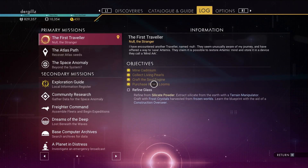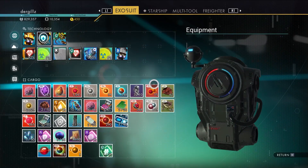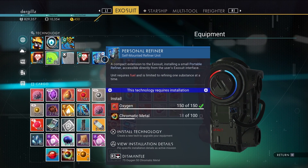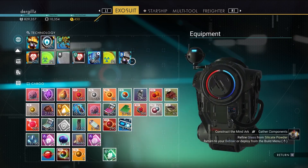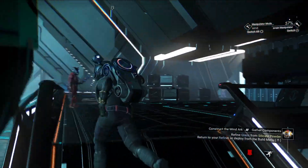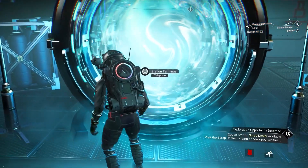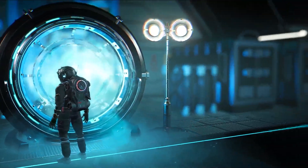Here's something I want to try — you guys have been telling me about the exosuit upgrade, the personal refiner. I haven't installed this all the way yet, we need chromatic metal. So we're going to head back to the base. Actually let me go to the portal up here and we can just port back to the base because I think I have chromatic metal there. Even if I don't, I have my refiner there so I can refine.